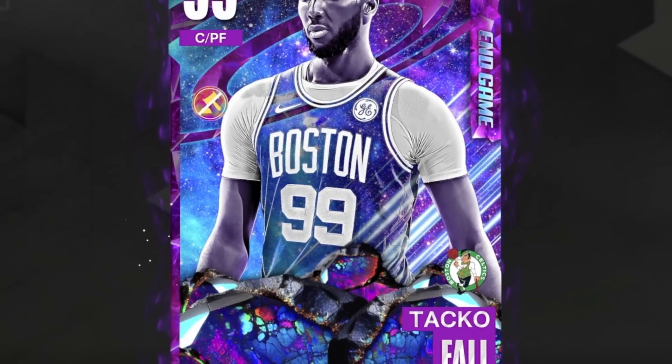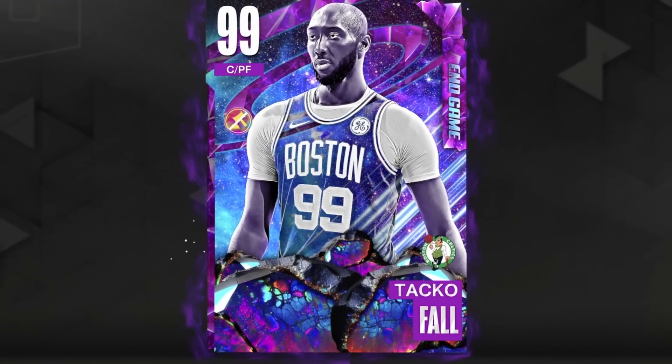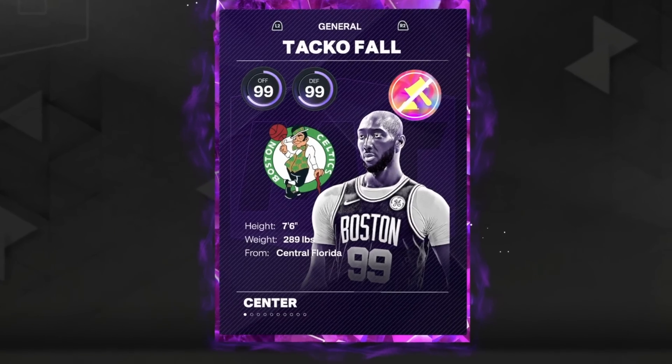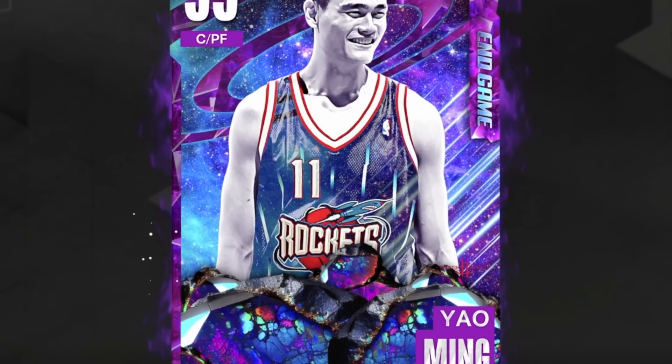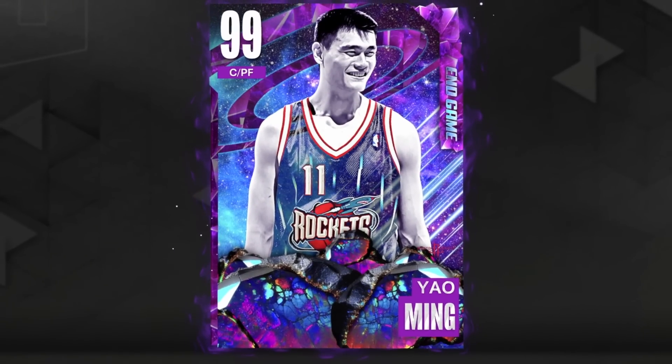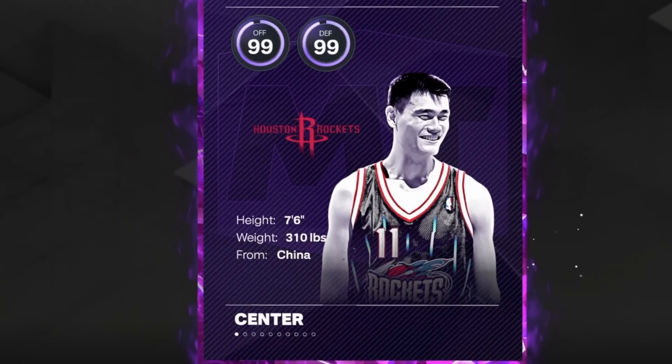At power forward, we've got one of the best, glitchiest cards in the game — Endgame Taco Fall. He's 7'6" and is an Endgame card. And finally, to wrap up the team, we've got Endgame Yao Ming at our starting center position — he is 7'6" as well. This team is just crazy. Are you guys ready to see it all?